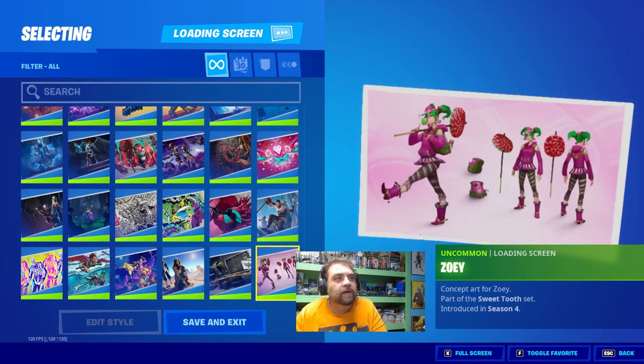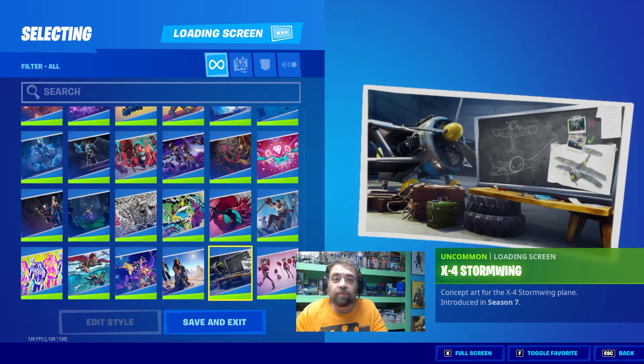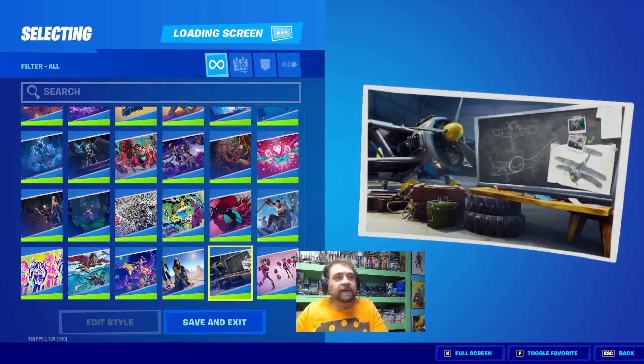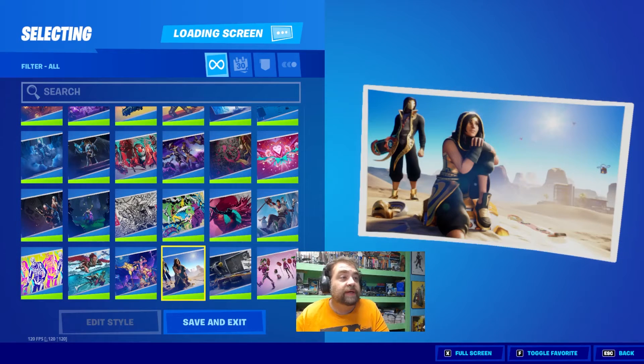Back, so we can see Zoey — concept art for Zoey. I would do these full screen, but if I do it's going to take all day, so we're going to go through them pretty quick. You've got the X-Force Stormwing, one of my favorite vehicles in the game. If you want to see bigger versions, you can always look for them online. We've got Winner Takes All.